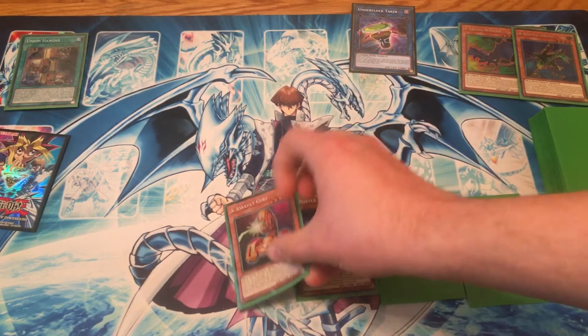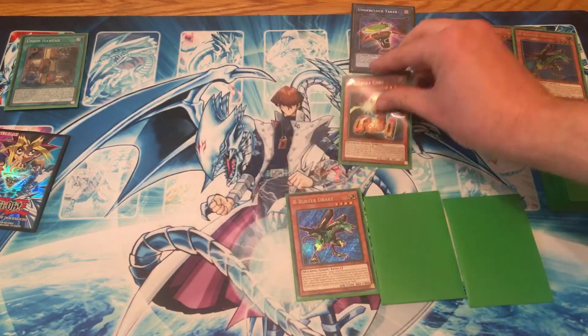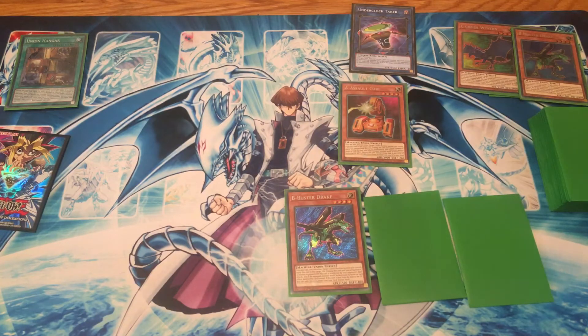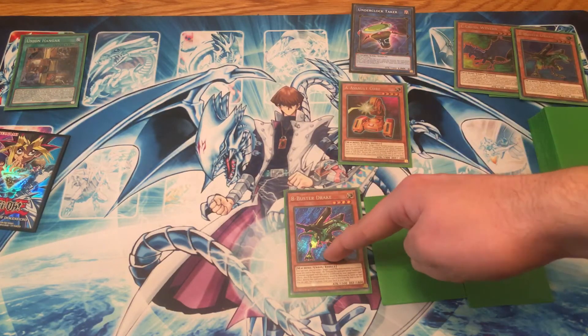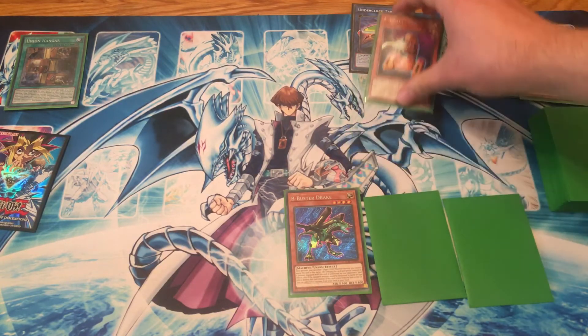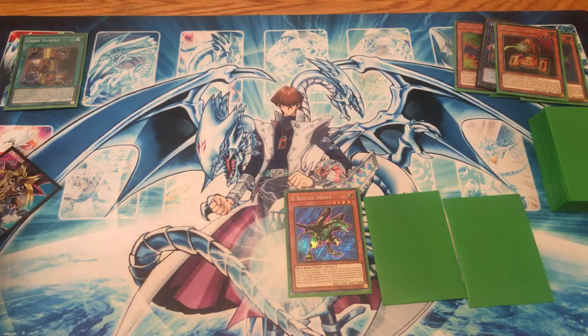So we'll search for A and we'll also Special Summon A. The reason you need a valid target in hand is because C cannot summon the same card that B searches unless you already have a valid A, B or C in your hand. You can then spin out Assault Corp with C's effect.